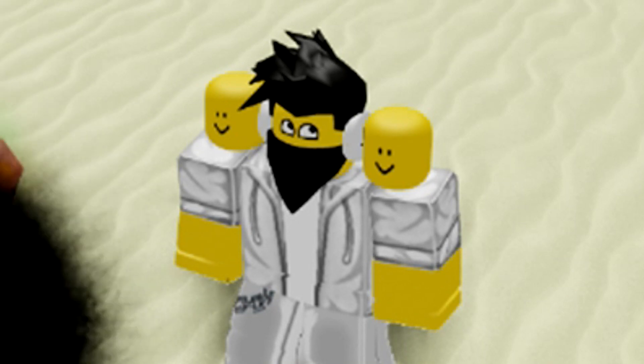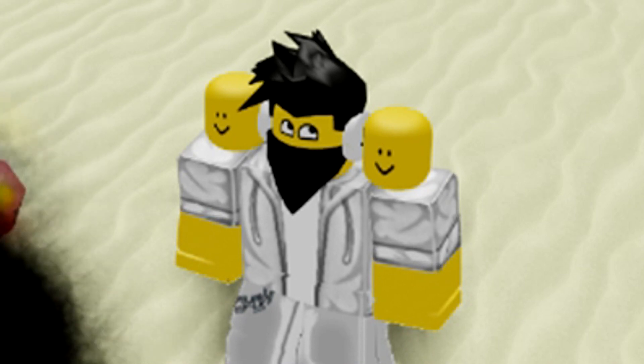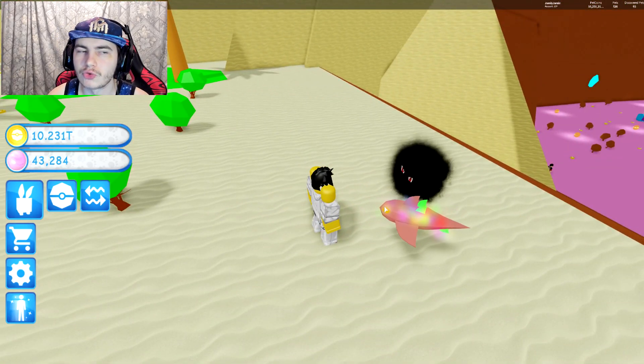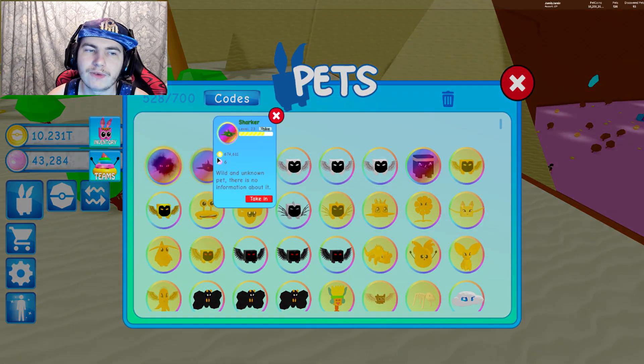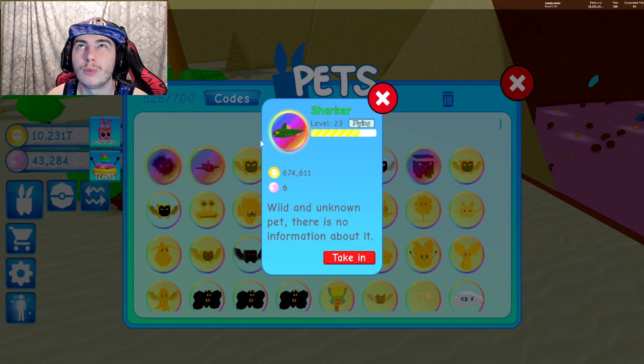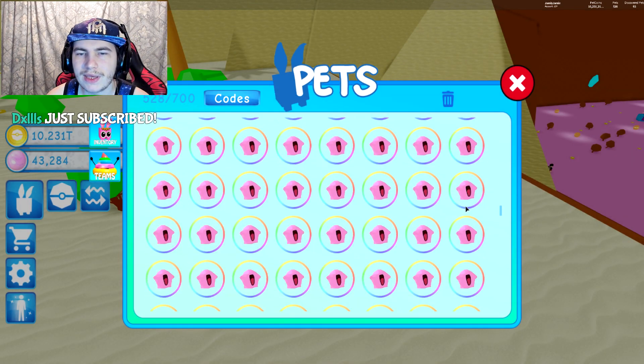Hey guys, Jimmy here. Today on the walks we're playing some more Pet Trainer Simulator. In the last video we checked out the shiny sharker pet, which I'm going to be giving away. If you go back to that shiny sharker video, all you do is comment your username and if you have a Twitter leave your @ and I'll just pick someone at random to win it.